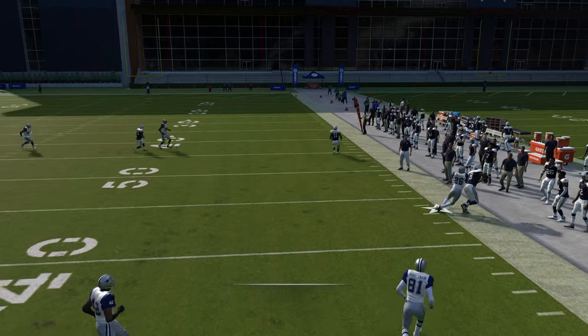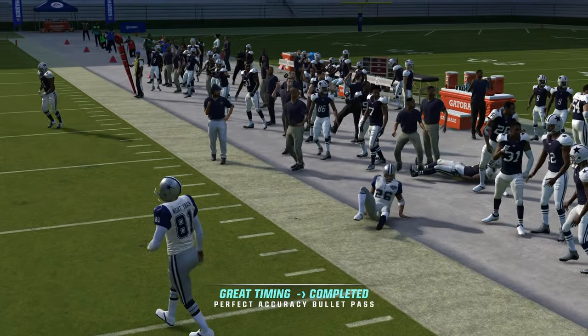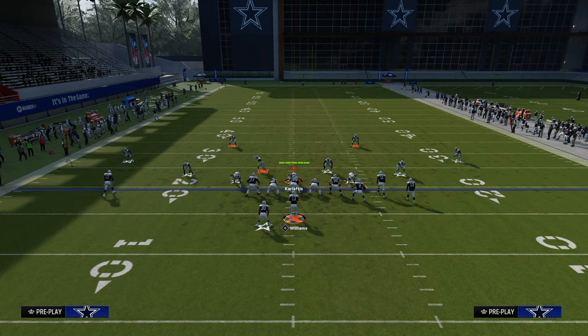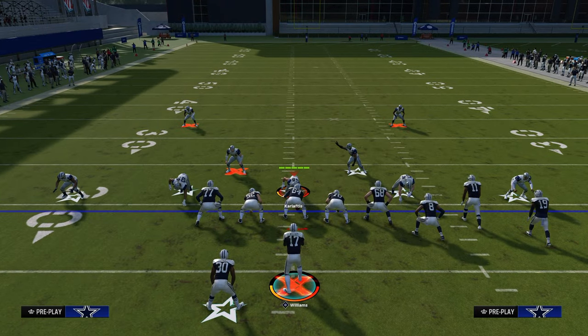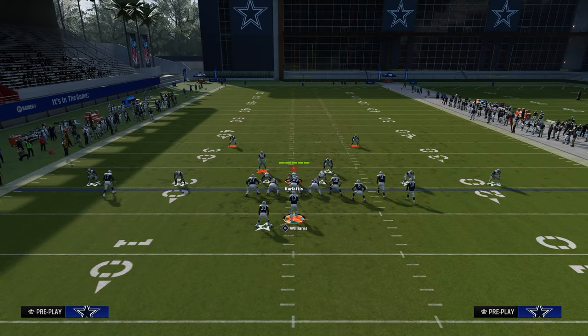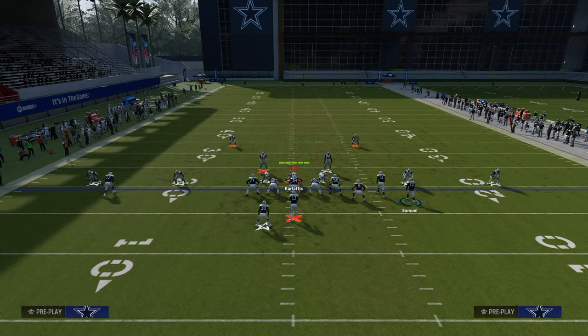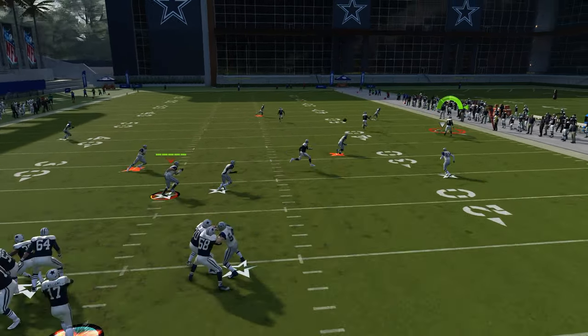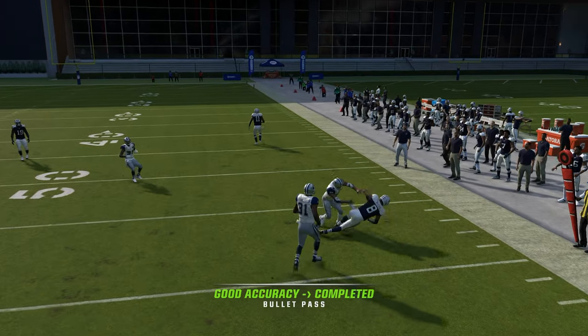It doesn't matter if it's cover three, it doesn't matter if it's cover four. This makes it automatically probably the most effective way in Madden 24 to be able to beat zone coverage, because there's only a couple of things they can actually do to stop it. What makes a really good play in Madden is a play that they have to do something specific to defend it.